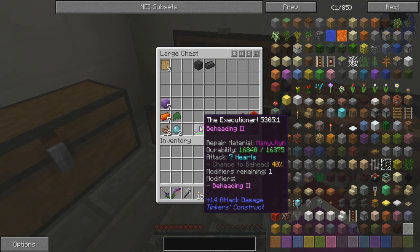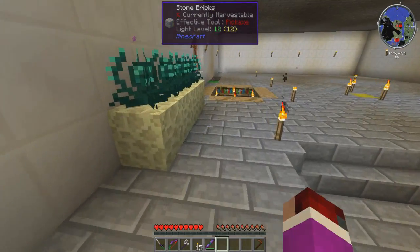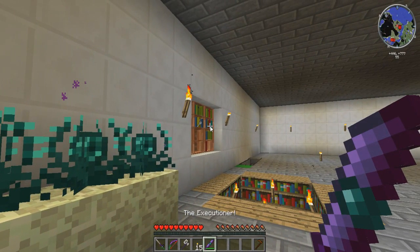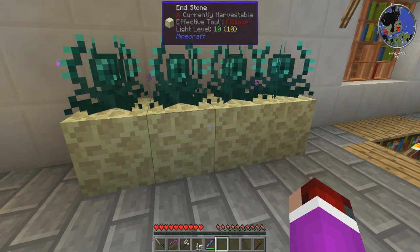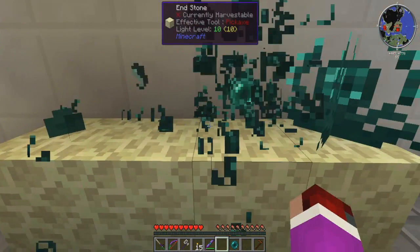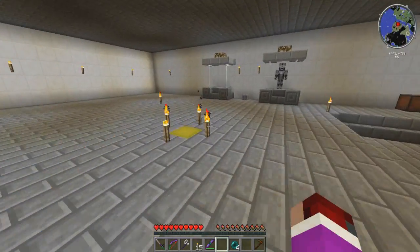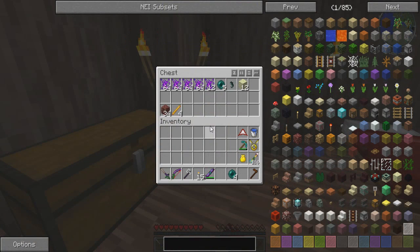It has 40% beheading and we can add more. I think I'll add another one to that, because I don't think we can actually get speed for this — the whole mining fatigue thing keeps it the same, unfortunately. So I'll break one of these and put that there. Actually, I'll break them all. Now I need an obsidian, and I'll put those ender pearls away.